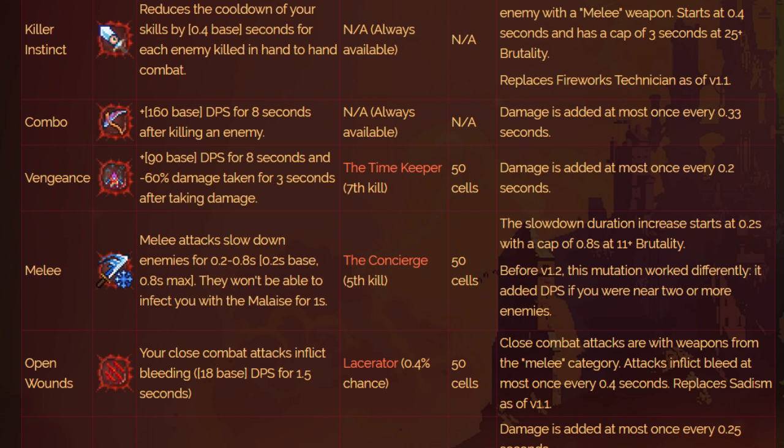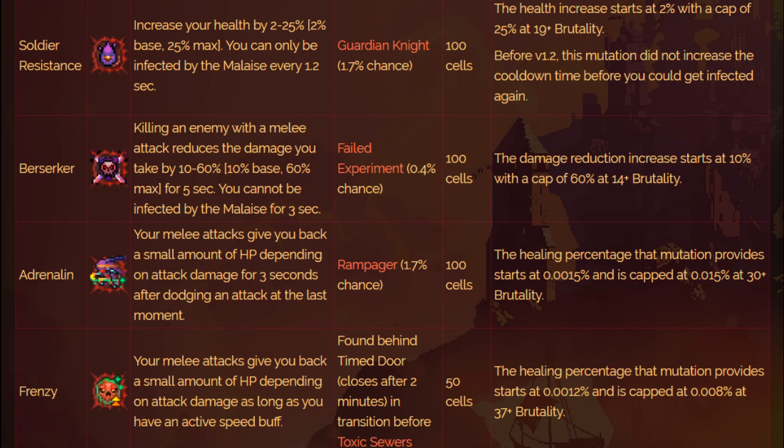With Brutality, the Rhythm and Bouzouki is pretty straightforward — think of it like any other melee weapon with a couple of extra dimensions. One mutation I recommend is Open Wounds because you get a bleed affix. The Melee mutation is really good because it's a slower weapon, so you can slow enemies on contact. Getting those consecutive hits is really beneficial. Mutations that reduce damage — like Berserker, Vengeance, and Soldier's Resistance — are also incredibly helpful.